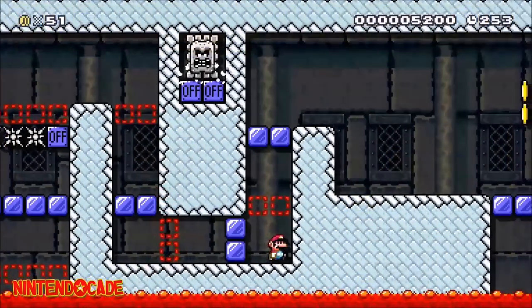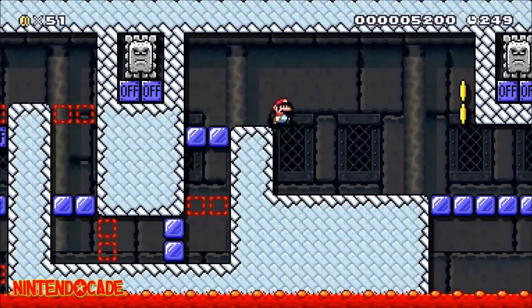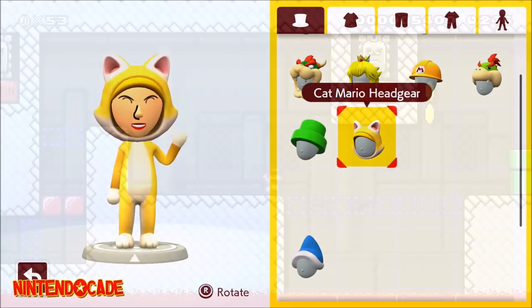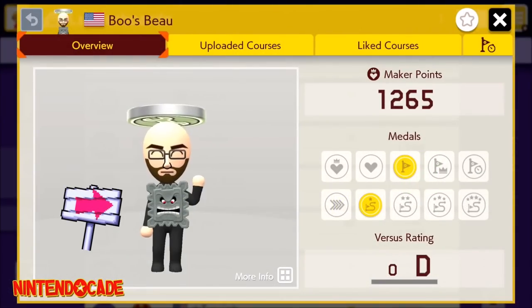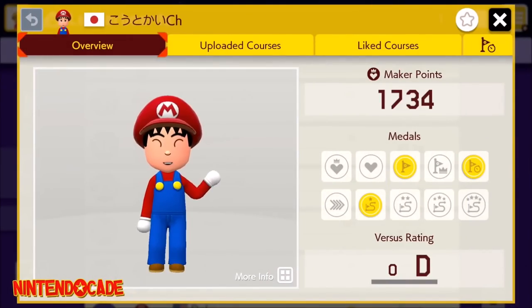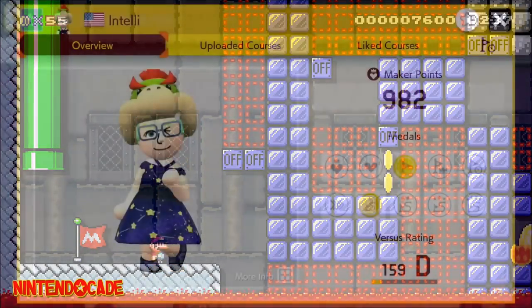Playing 10 courses will get you the Slobbery Shirt. Playing 100 courses will get you both the Cat Mario Headgear and Cat Mario Suit. Playing 500 courses will get you the Thwomp Suit. Playing 1,000 courses will get you the Mario Cap and Mario Outfit. Playing 3,000 courses will get you the Midnight Dress.